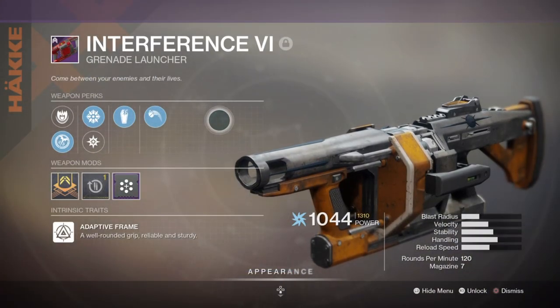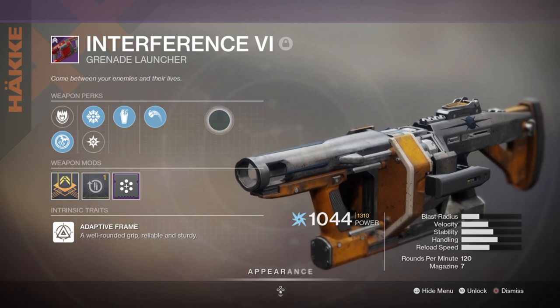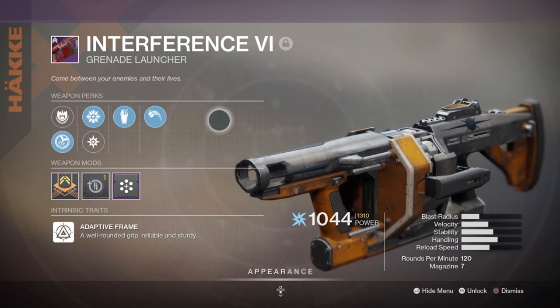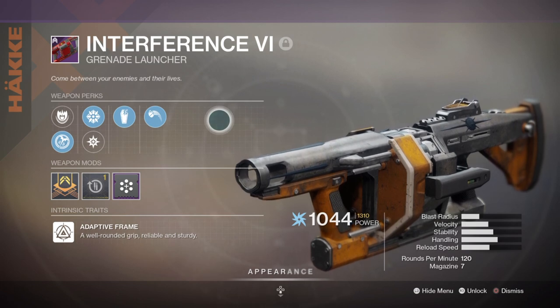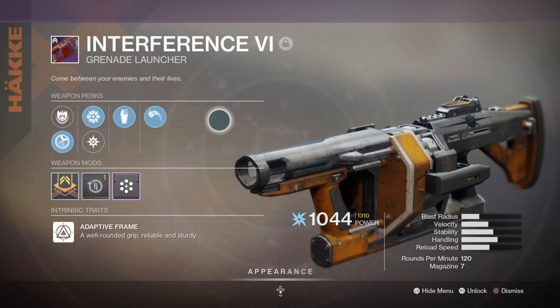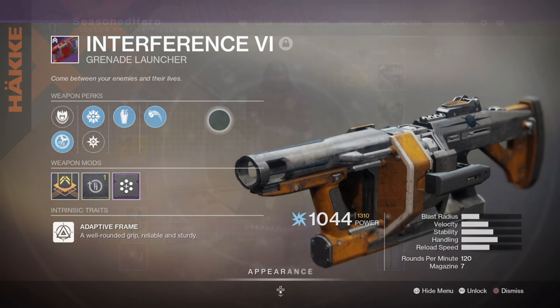For heavy, I've gone with the Interference grenade launcher with Spike Rounds, Grave Robber, and Frenzy. Spike Rounds and Frenzy make quite a killer combo for stacking damage and I'll be using this against bosses primarily. My roll did come with Grave Robber, which can work with the build for my thrown knife, but that perk fits better on a close-range weapon where it can really feel at home.